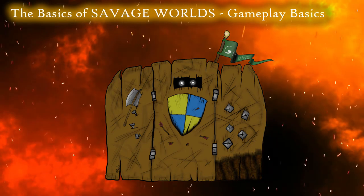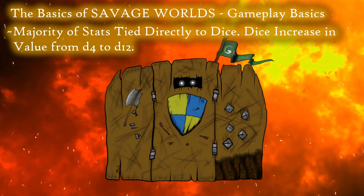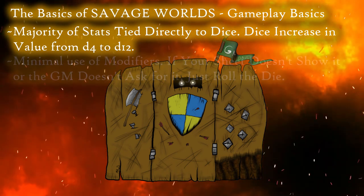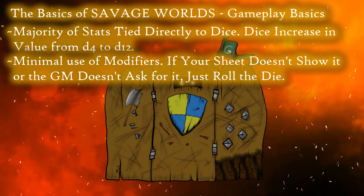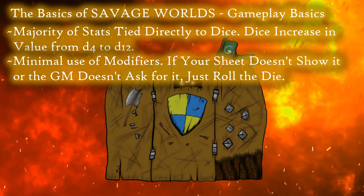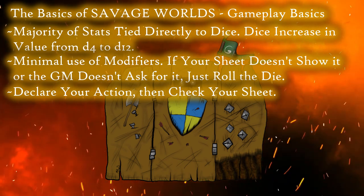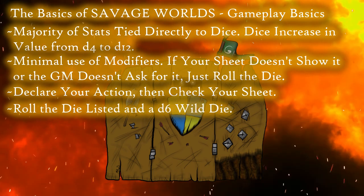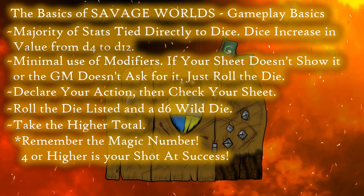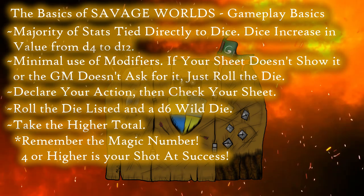As for the basics of play itself, it doesn't get a whole lot simpler than Savage Worlds. Almost every relevant point value a character has is going to be directly tied to a specific die type ranging from d4 up to d12. This means almost no worries about adding or subtracting specific multipliers and modifiers unless your GM or character sheet expressly tells you to for that roll. All you need to do is reference your sheet for the action that you're trying to do, then roll the listed die alongside a d6 wild die and take whichever of those two numbers is higher. And remember, the target number of 4 is your goal most of the time, so as long as you at least match that, you're good.